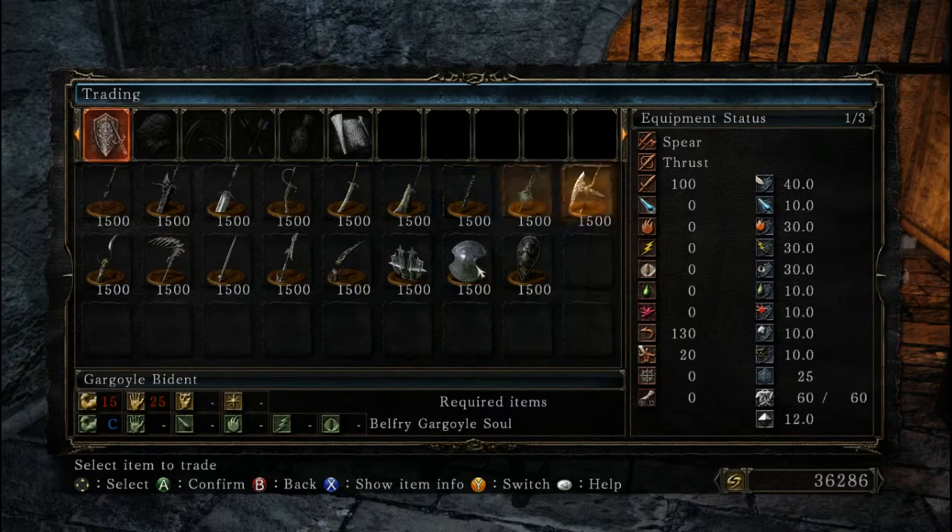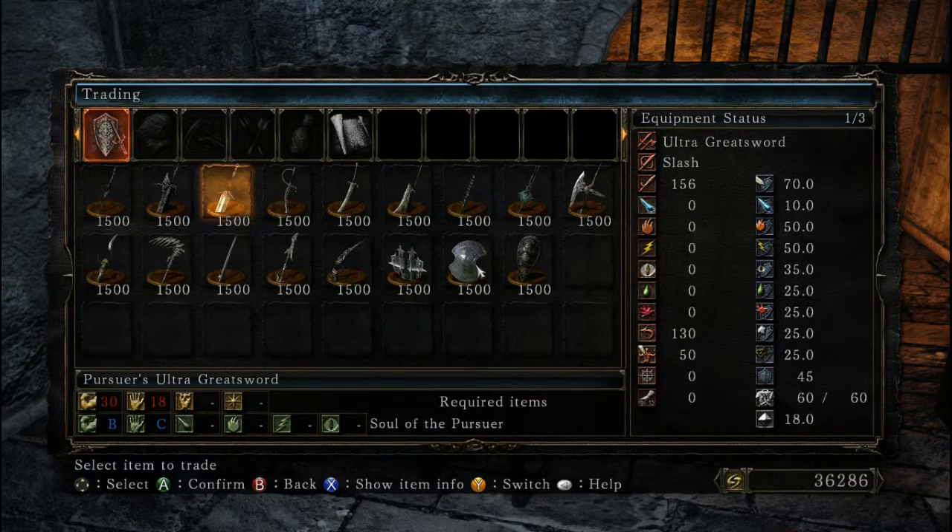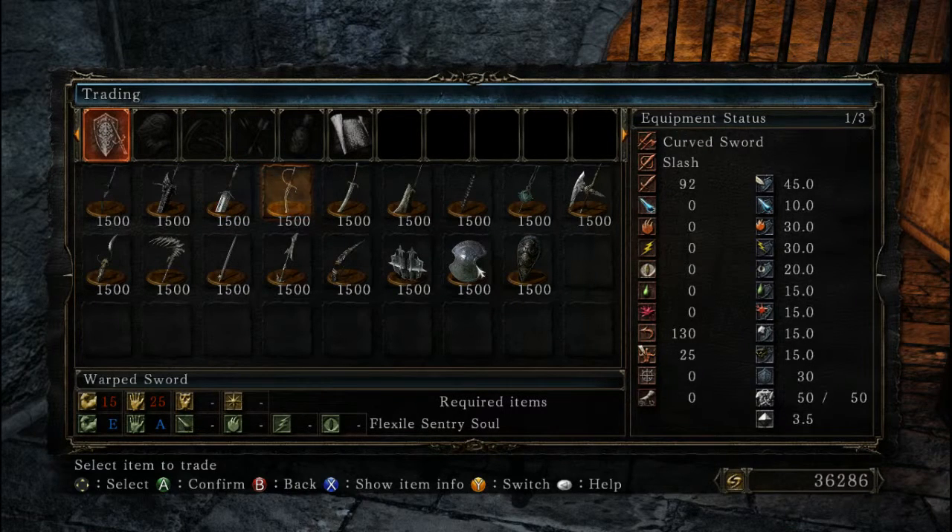Nothing that's particularly good for my character in here. I messed around with a couple of these. Pursuer's Ultra Greatsword — I wanted to like this greatsword, I really do, because it looks so cool. But the moveset — I don't care for the moveset. There's a real lack of horizontal swings. The one-handed swing is actually a chop, a vertical slice, which goes into a horizontal swing, but you have to do the vertical hit first, and that's really annoying.